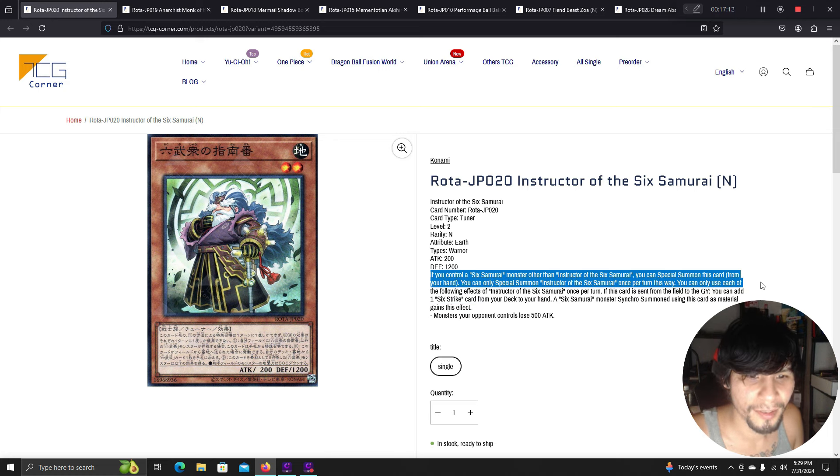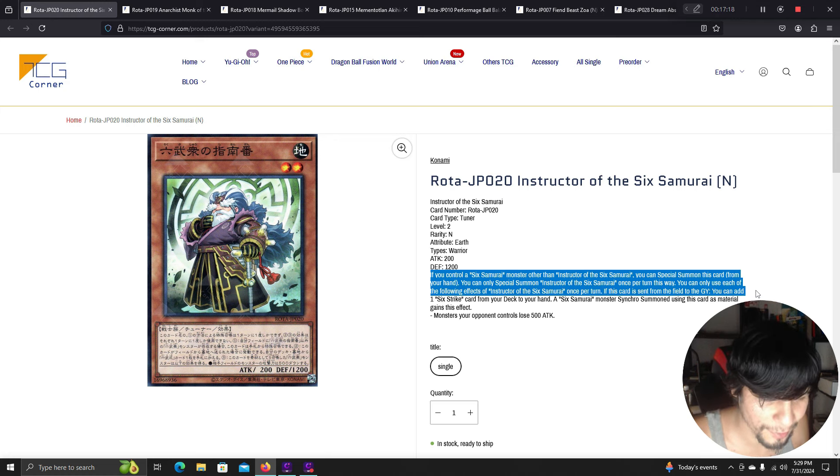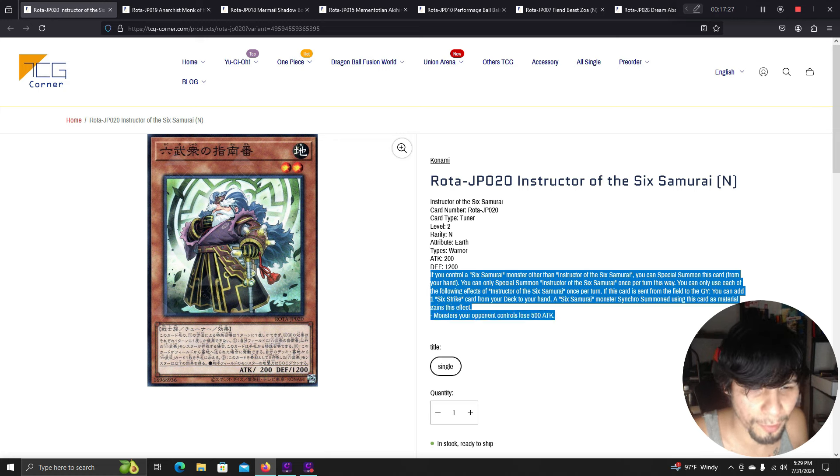Instructor of the Six Samurai: if you control a Six Samurai monster other than this card, special summon it from your hand — once per turn. If sent from the field to the graveyard, add one Six Strike card from your deck to your hand. A Six Samurai synchro using this card gains: monsters your opponent control lose 500 attack.